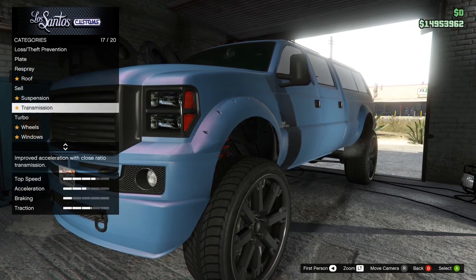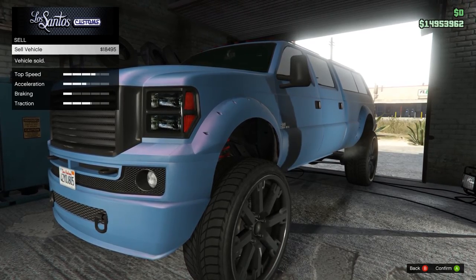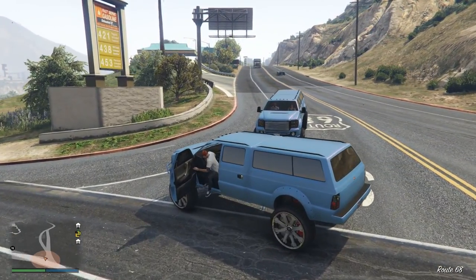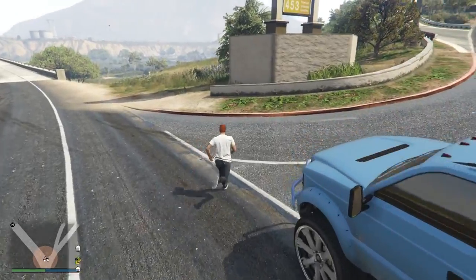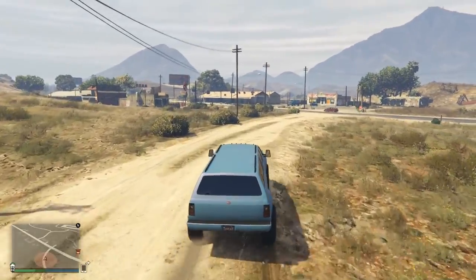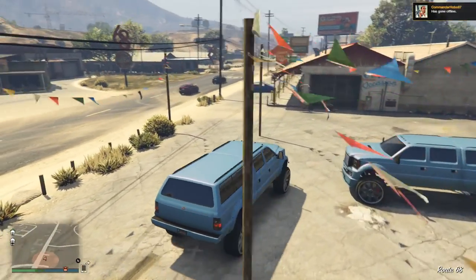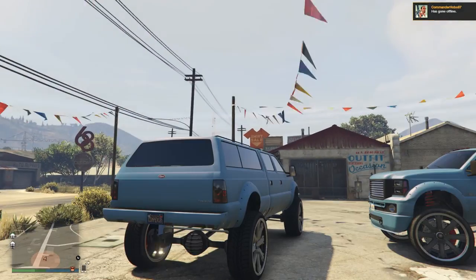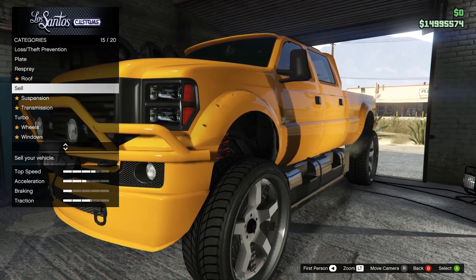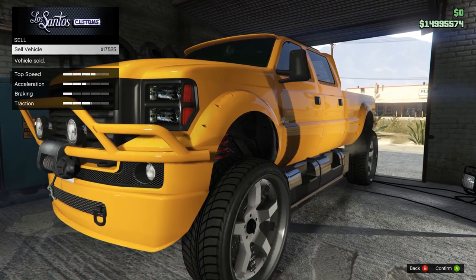Continuing with more expensive vehicles is the worn light blue Sand King XL that sells for $18,495 GTA dollars. These spawn in two different locations. The first spawn location is here at the Ron Gas Station, just off of Route 68 near the intersection to the highway at the Zancudo Bridge. The second location is also right off of Route 68, closer to Sandy Shores, in the parking lot of Larry's RV Sales. Both of these spawn locations will have Sand King XLs fairly regularly between the in-game hours of 9am and 4pm. There is a yellow variation of the Sand King XL that will spawn fairly often as well, but it's worth slightly less, bringing you $17,525 GTA dollars.